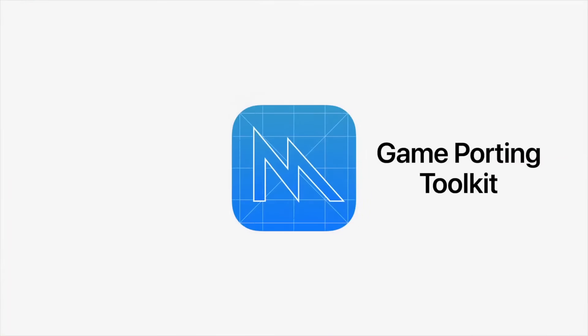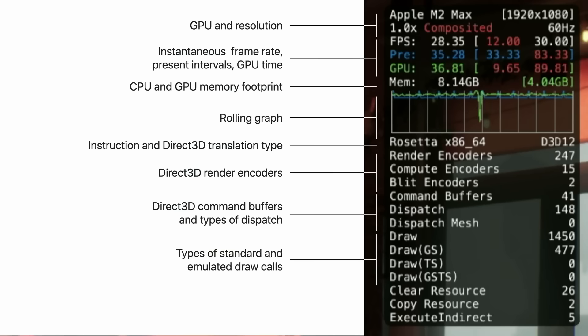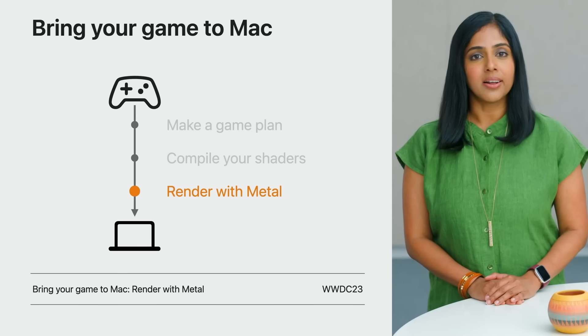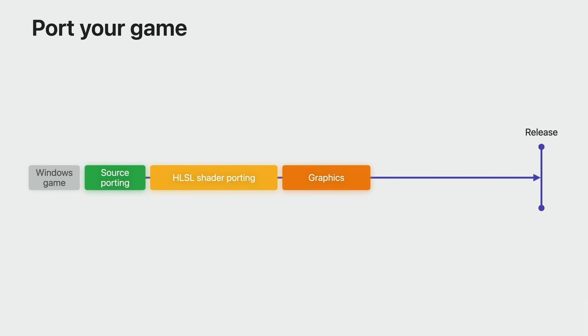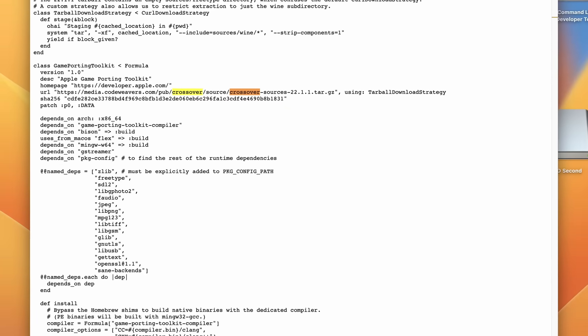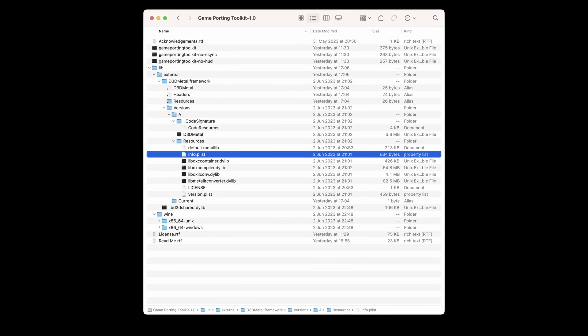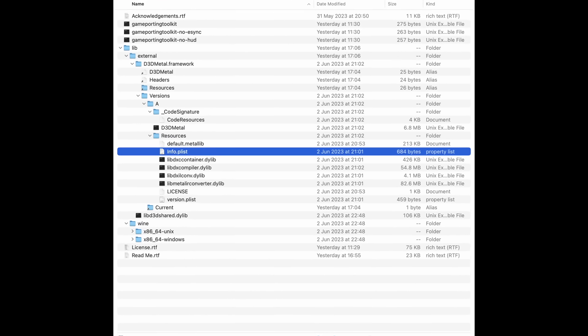Apple just released something called the Game Porting Toolkit — a set of tools designed to help developers of Windows and console games port their titles to the Metal 3 Graphics API and ultimately get their game onto macOS. If you had a Windows game and wanted to figure out whether it would be worth porting to the Mac without investing too much time, you can try to run it through what Apple calls their emulator. In reality, it's a rebase of Crossover 22.1 with a custom D3D Metal framework that translates DirectX 9, 10, 11, and 12 directly to Metal.